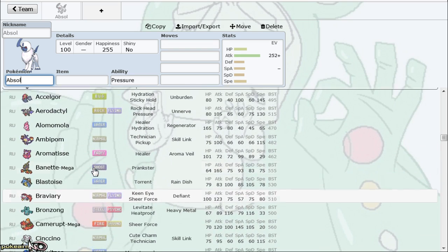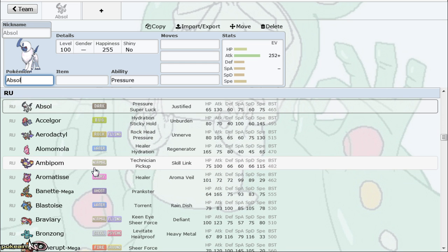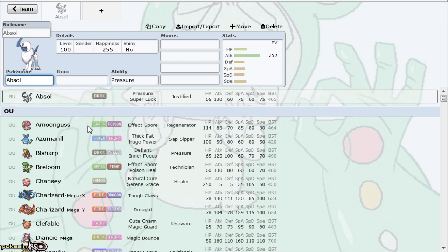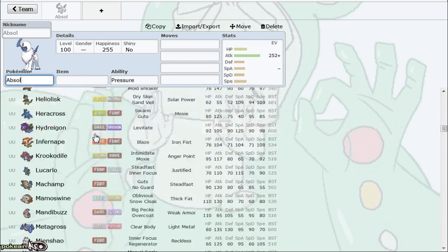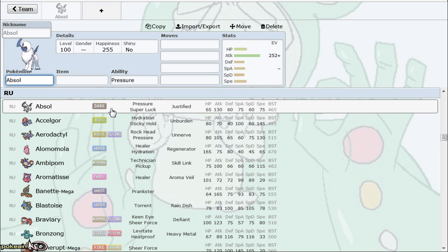Absol is one of those great wall breakers that literally lures in the same Pokemon — whether it be Alomomola, whether it be Diancie, whether it be defensive Blastoise — and just obliterates them. It's so strong, it gets rid of your item, it has strong Sucker Punch priority, has the option for Swords Dance, the option to Pursuit trap, and Iron Tail to deal with Diancie. Absol is also faster than Fletchinder, giving it priority with Sucker Punch to check that if needed.